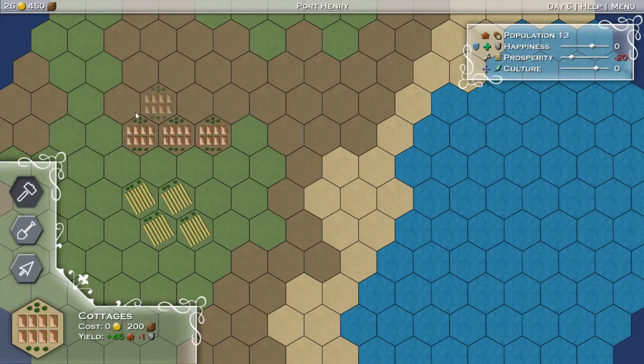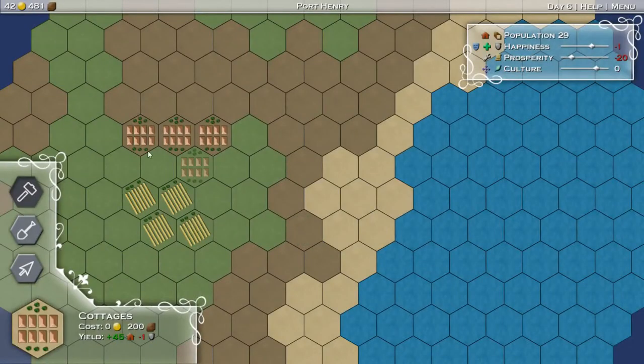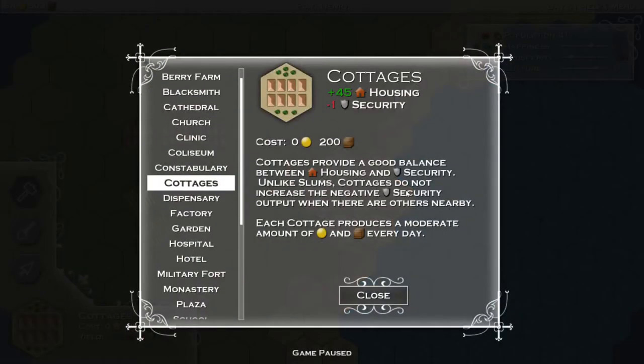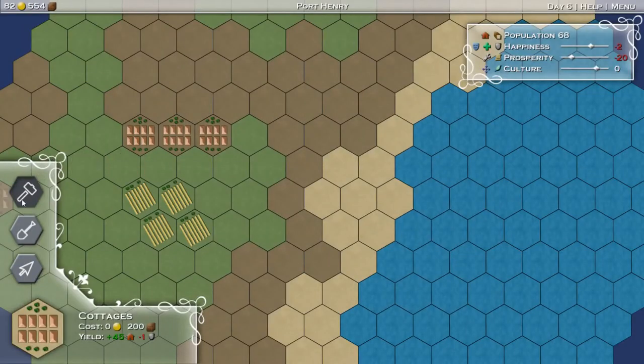We're going to throw a few of those in here. You can right-click on them and it'll tell us all the stuff as well. Each cottage will produce a moderate amount of gold and brown stuff - I don't know what the brown stuff means, but it'll produce that every day. Cottages do not increase the negative security output. Yeah, don't put slums next to each other. Noted.